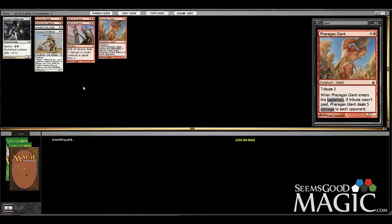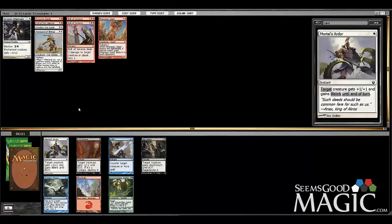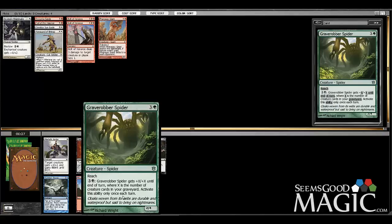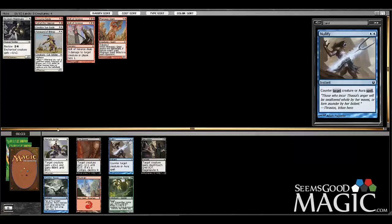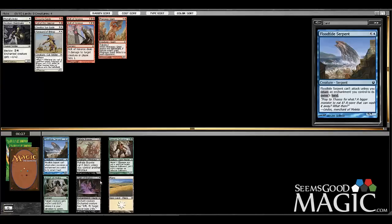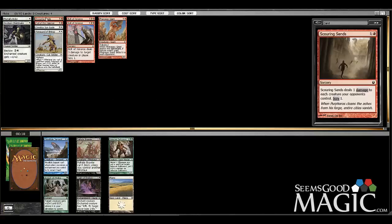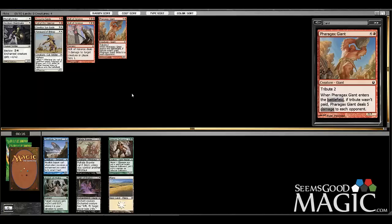We're more likely to play the giant over Hill Giant. Mortal's Ardor is great — happily getting that. Very surprised to see Grave Robber Spider wheel; I think that card's really good, but let's take the Ardor. Here we can take the Oathsworn — currently have a few things we could target it with, and if for some reason we end up in green... heroic is my personal favorite ability in this format.